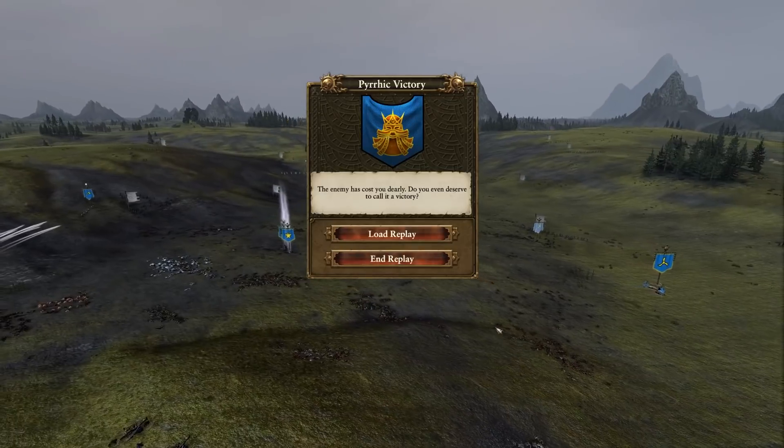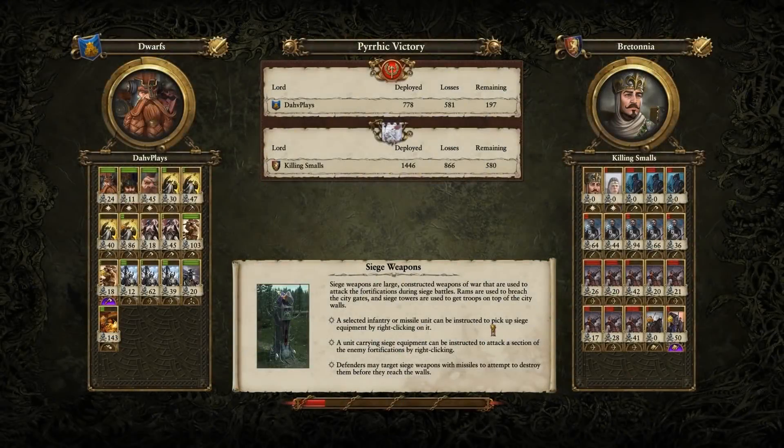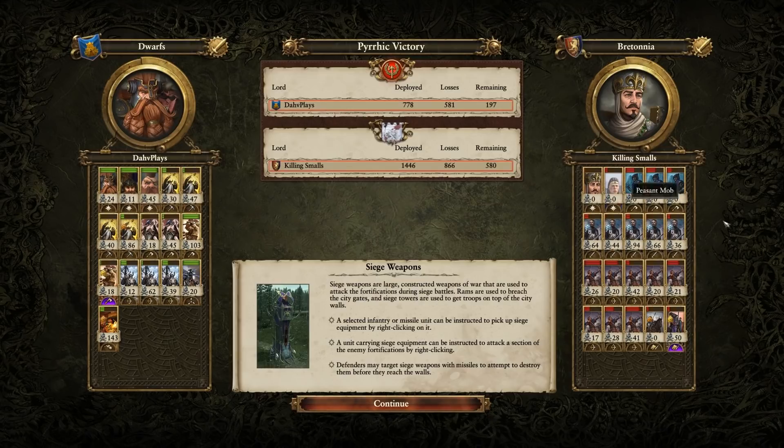Very fun stuff - big thanks to Killing Smalls. In terms of analysis, this is generally considered to be a tough matchup for Bretonnia, so I'm not really too surprised I could take a handful of mean units and still come out on top. But at the same time I like this build from Killing Smalls. Slayers used their mobility to carve up a bunch of Peasants. Some of the Blasting Charges got some good volleys. Longbeards actually got out-traded very nicely by the Foot Squires.